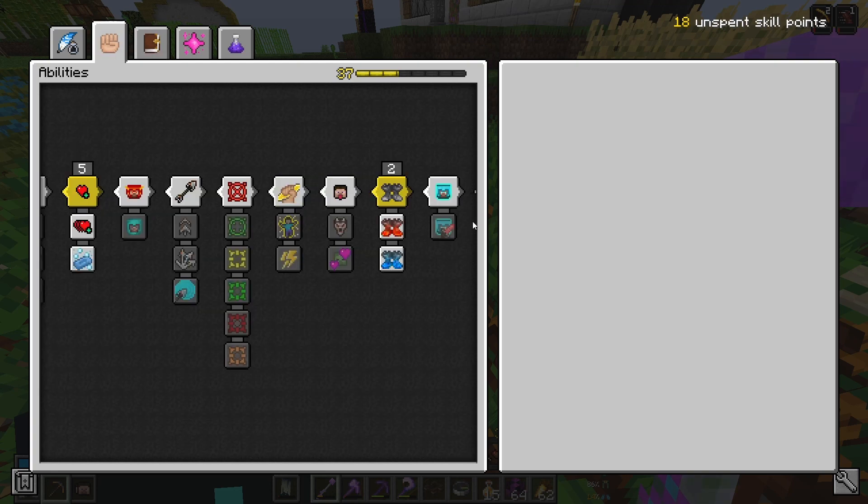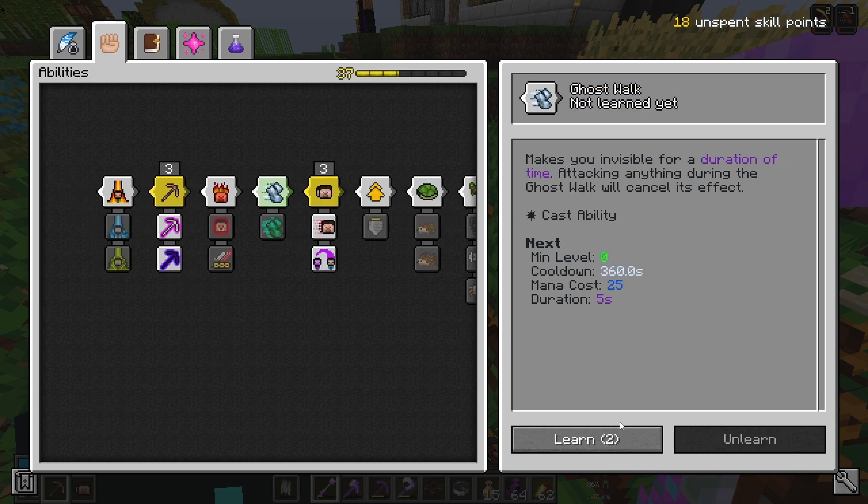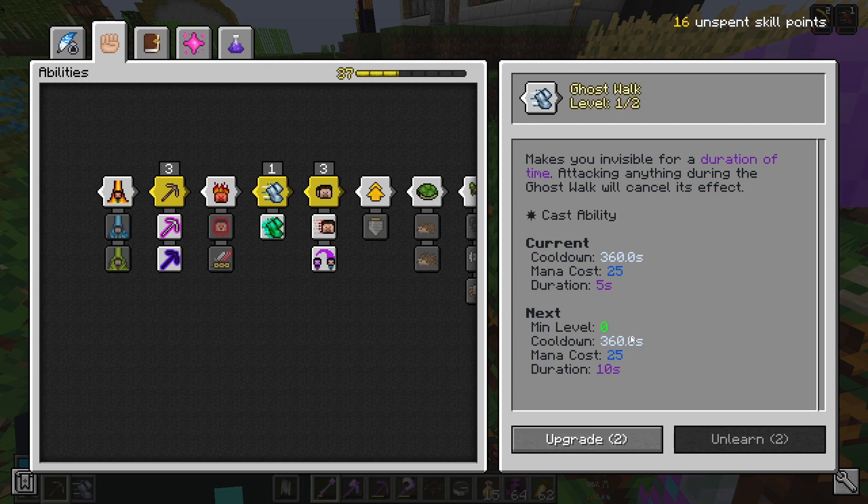Of these, Stonefall has changed slightly — it now knocks back any mobs nearby when you land, which is pretty cool. And actually, I think I'm also going to put one level in Ghost Walk. Ghost Walk has sort of stayed the same, but the cooldown is an awful lot longer. But it's not a huge issue because I mostly used Ghost Walk to mine spawners in POIs, and I'm not going to be doing that as much now, because all spawners apart from inside dungeons are now ambush spawners, or fizzle spawners, which automatically disappear after they've spawned the mobs. That's honestly a great change.